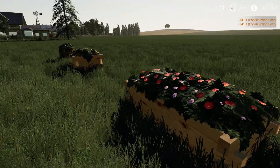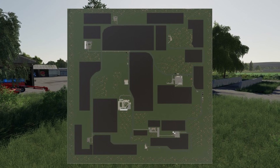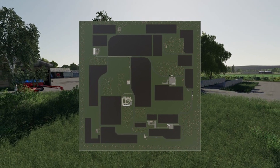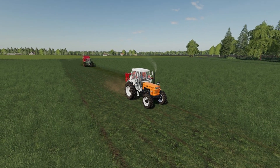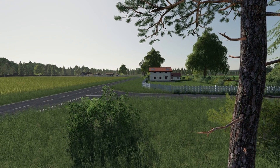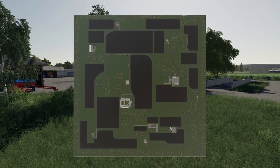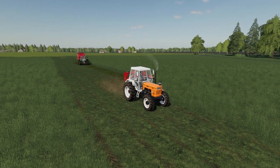That is all the new mods for today. Now let's go over the updates. First is the Vorpermann Rugen map. Change log: seasons ready, revised vegetation on roads and fields, wood chips sell station updated, new grass fields added, farmlands revised, new buildings and decorations, and the map cleaned up with test runner and free of errors.